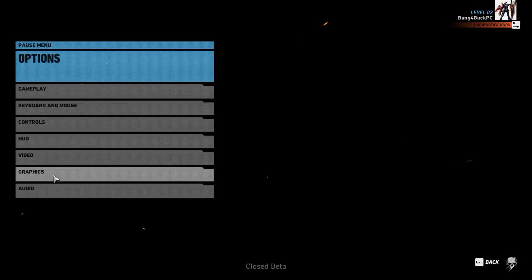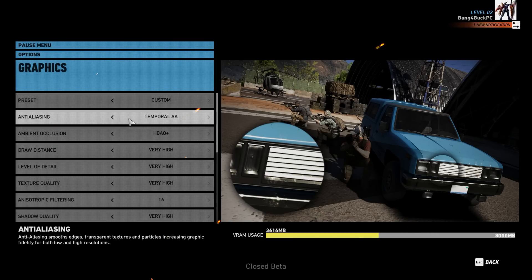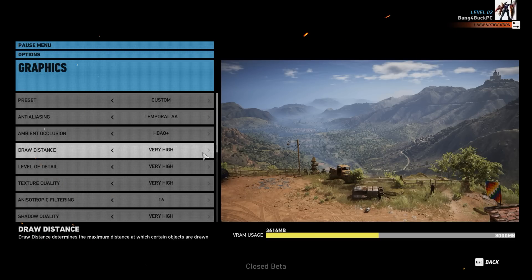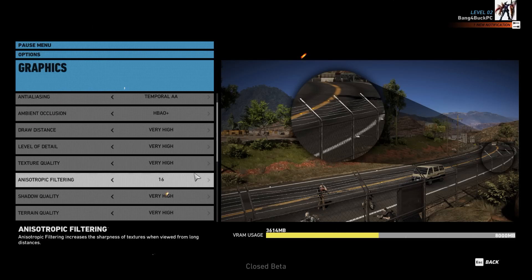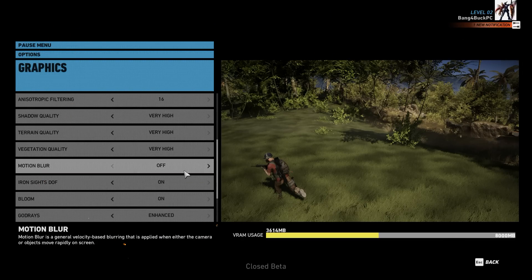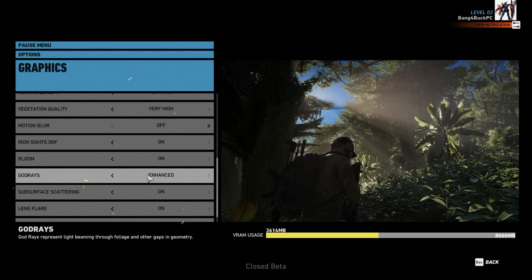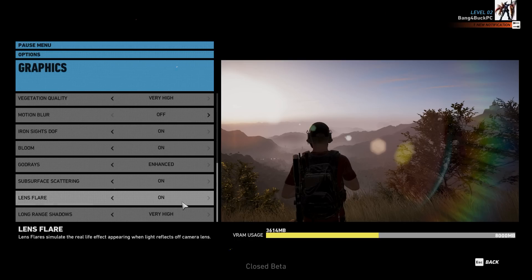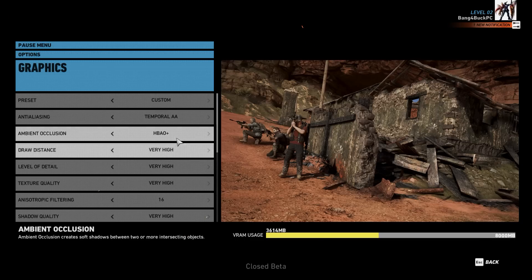Going into the graphics tab: anti-aliasing method is Temporal AA, though you can opt for FXAA if you wish. Ambient occlusion method is HBAO+; if you have non-Nvidia hardware you can use something else. Everything else is at Very High, anisotropic filtering at 16x, motion blur is disabled as I don't think it adds anything personally, and god rays are set to Enhanced — you can reduce these to just On if you wish. Everything else is maxed out, so this is essentially the maximum in-game quality you're going to get.